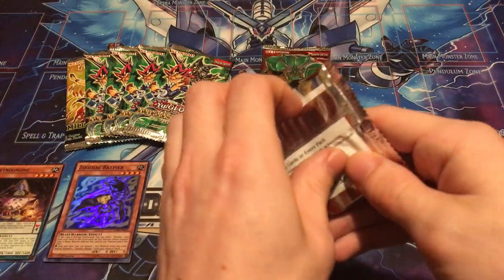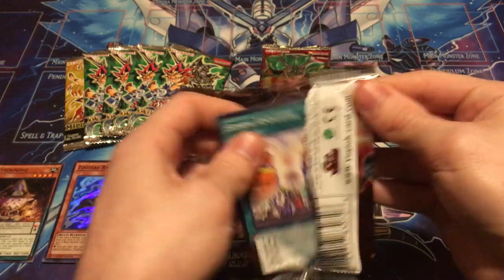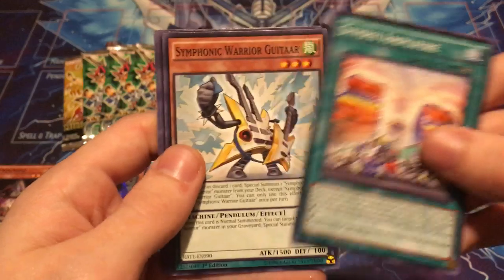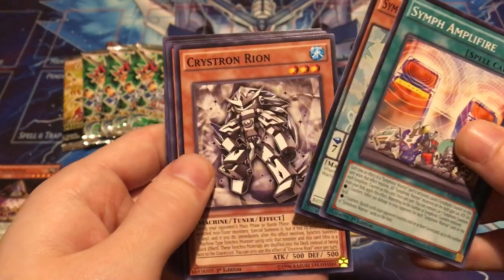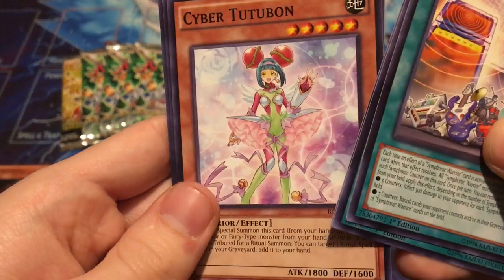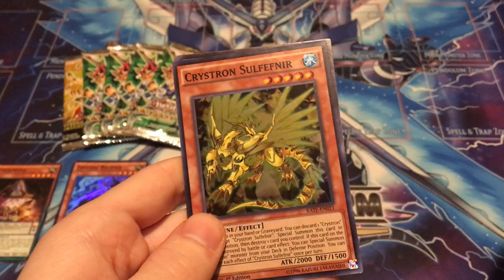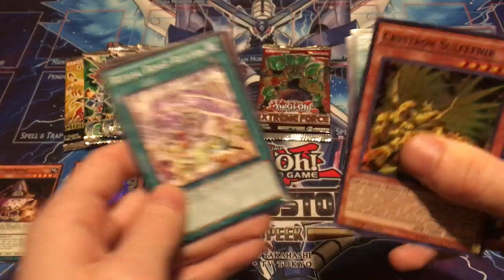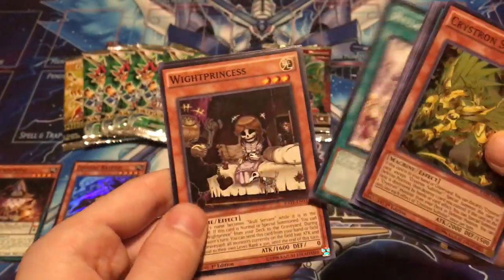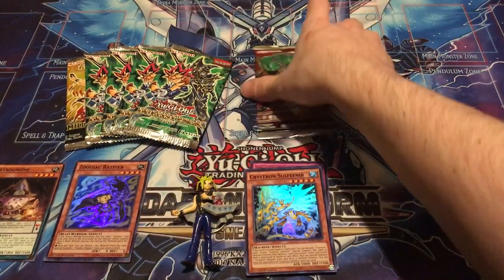Let's go back into Raging Tempest. Synth Amplifier, Syphonic Warrior Guitar, Crystron Rion, Cyber Tutobhan — that's an interesting artwork there — Switcheroo, and Crystron Sulfner. Some complicated names here, but that's our super rare. Pretty cool. Ritual Beast Return, White Princess, and Warrior Synthesis.